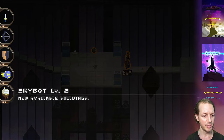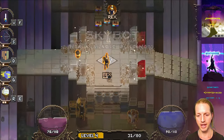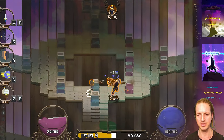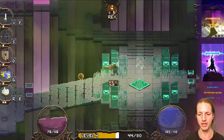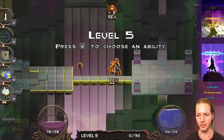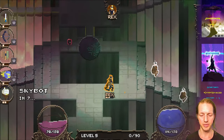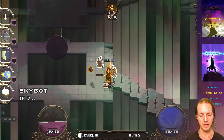Each match of Wraith Binder can be totally unique based on your upgrade choices. For example, you used to have to wait until level five or eight to get the sky bot, but now you can get it right away. In co-op mode, defending your base versus monsters and bosses, you could choose to be the one that builds things — focusing on being the sky bot master and upgrading that ability really fast, or be a fighter and upgrade your blade.